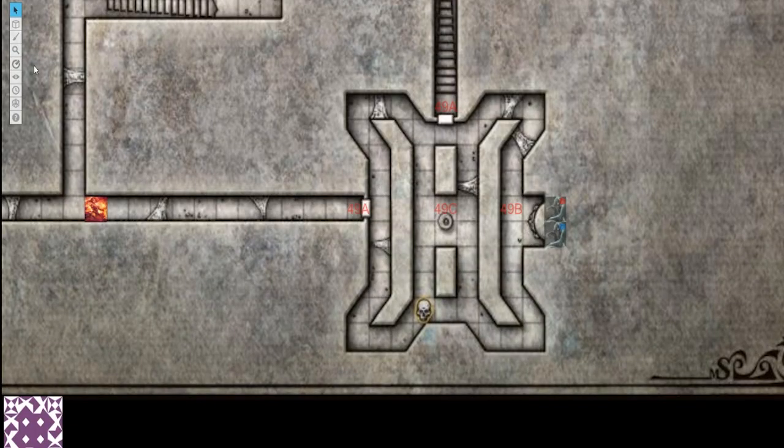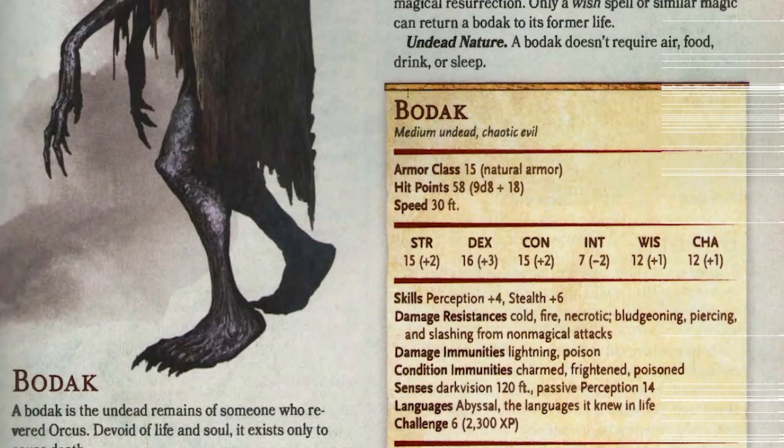This room is just about bigger than 30 feet, so we can assume that anywhere in this room the Bodak will constantly deal 5 points of necrotic damage. Bodaks have 58 hit points, which is not too much. Armor class of 15. Low intelligence, but all stats are relatively average. They're immune to lightning and poison damage, can't be charmed, frightened, or poisoned, and they're resistant to cold, fire, necrotic, bludgeoning, piercing, and slashing damage from non-magical attacks.